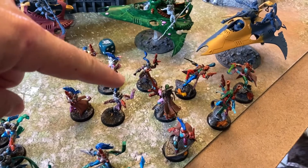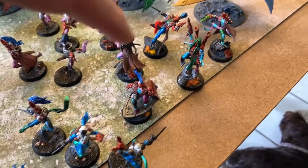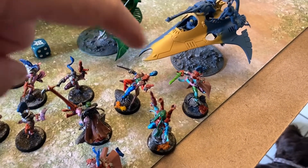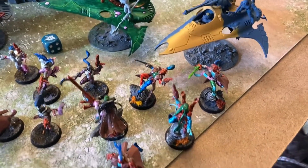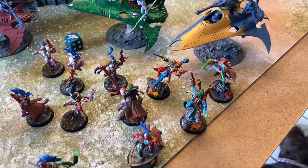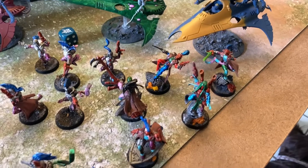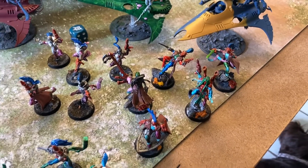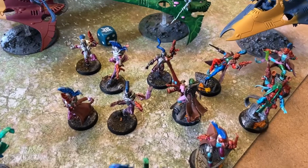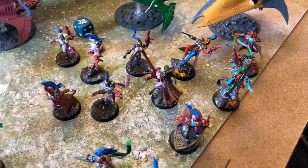Over here there are a bunch of characters - that's the Death Jester with his crazy gun, this is a custom Solitaire, this is the Shadowseer, and two Troop Masters. One is the Twilight Fan guy with the power of the green sword. The warlord has the Luck of the Laughing God trait, re-rolling hits, wounds, and damage rolls of one. The Death Destroyer has the Curtain Fall relic for the Dreamshadow faction.